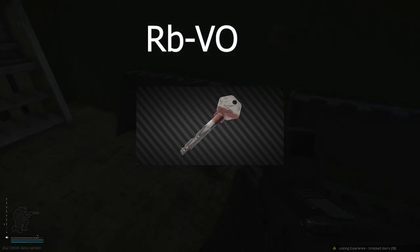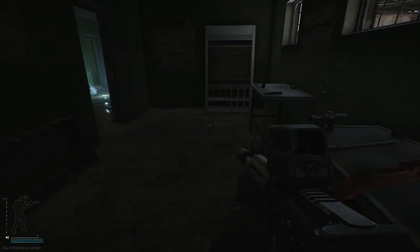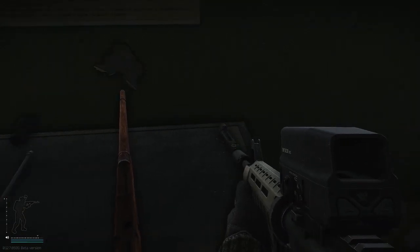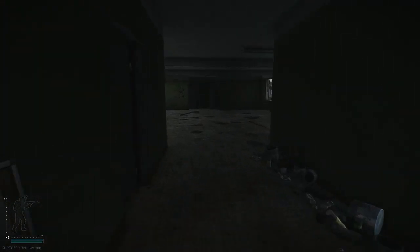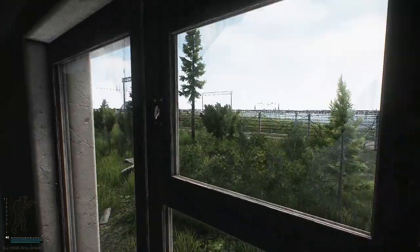For the first marked room, you can always find AKs and stuff in here. If you're doing pistol runs this is actually a really cool room because you can come in here, grab an AK, put a sight on it — like this EKB sight — and now you've got an AK usually with BS or BP ammo, and you can go finish the rest of your loot run.